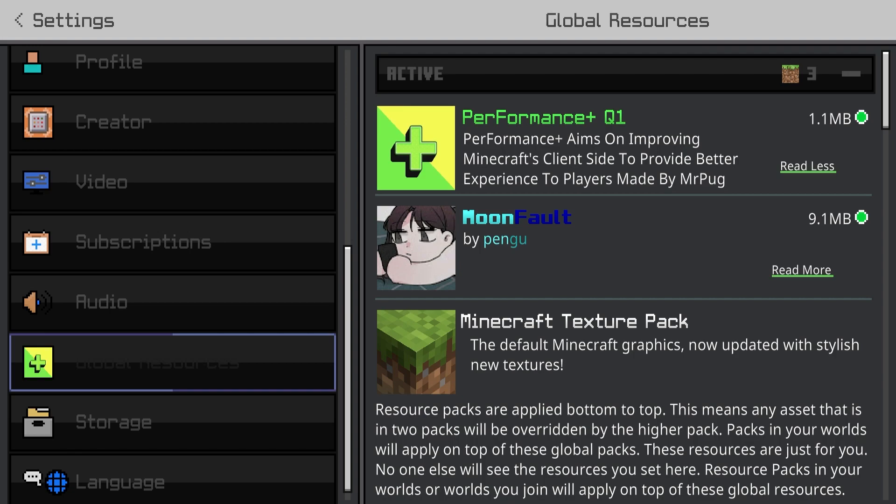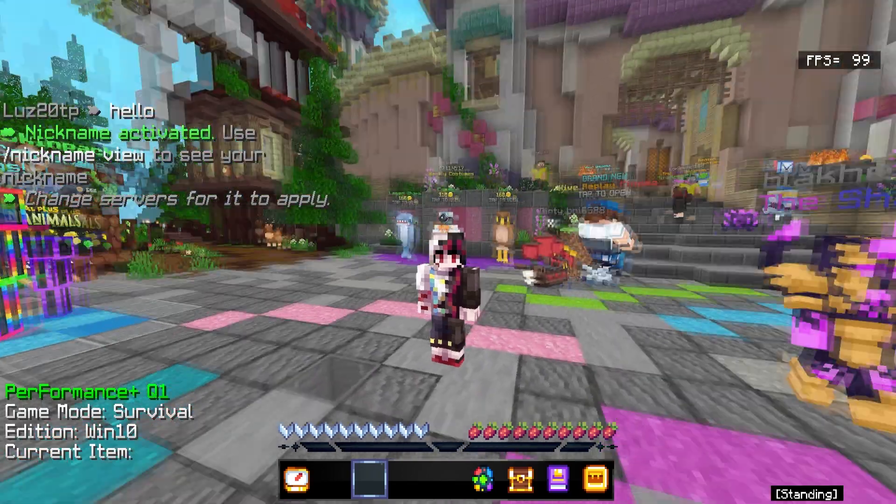Today we're going to be trying out this MCP client called Performance Q1, which aims to improve your Minecraft experience by improving FPS. We're going to be testing that out in today's video.